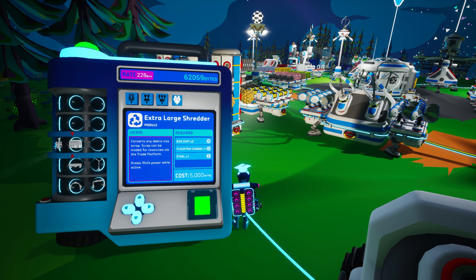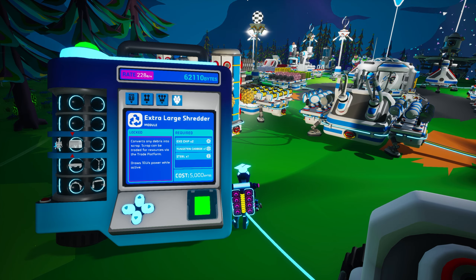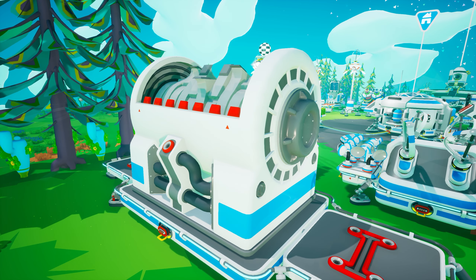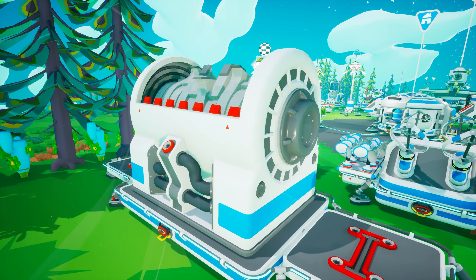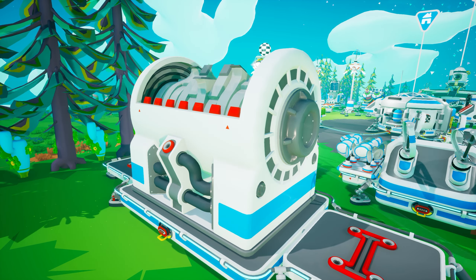The largest and most capable is the extra large shredder, which can shred large tier 3 or smaller items, including everything that can be shredded in the smaller shredders. You will need 5,000 bytes to unlock its schematic, and it is created on the large printer from one tungsten carbide, one steel, and two exo chips. When active, it consumes power at a rate of 10 units per second. It can only fit on an extra large platform A, extra large platform C, or on an empty large rover.